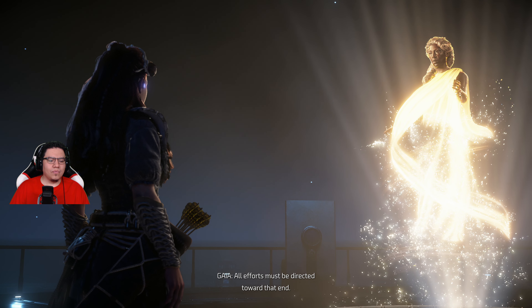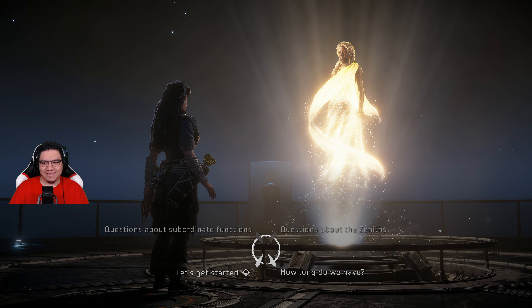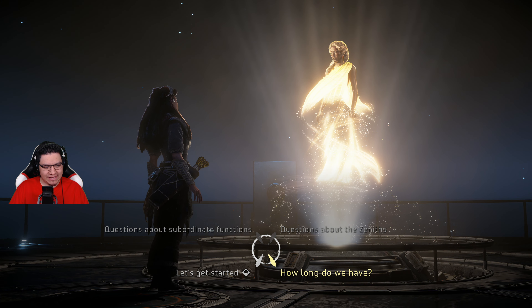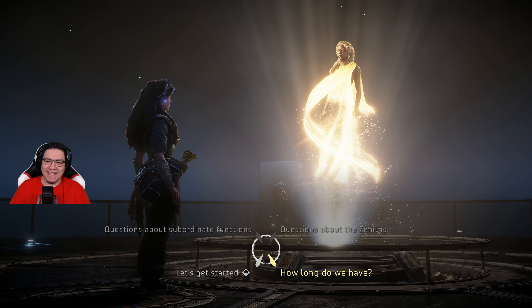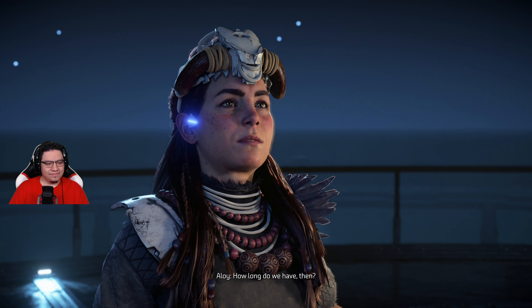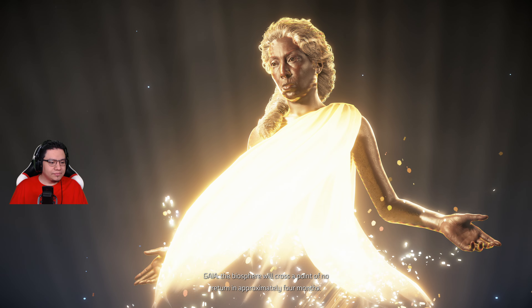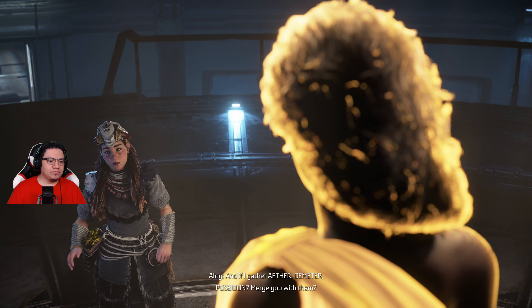Then you can't do anything to stop it. If you return Aether, Poseidon, and Demeter to me, I can improvise modest corrections to parts of the system — weather will improve, water will be purified, and rampant plant growth curtailed. But such corrections will not stave off collapse; they will only buy us time. Only with Hephaestus can I design and produce new robotic agents designed to permanently reverse the damage. The biosphere will cross a point of no return in approximately four months. Well, every bit counts.